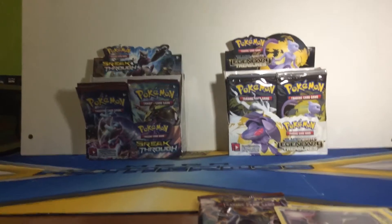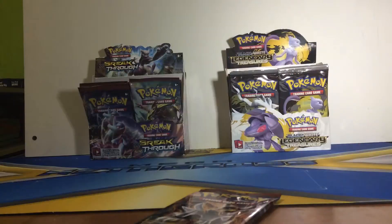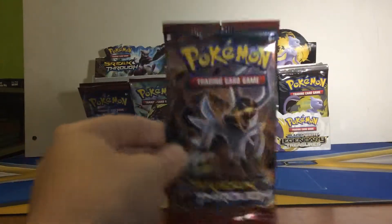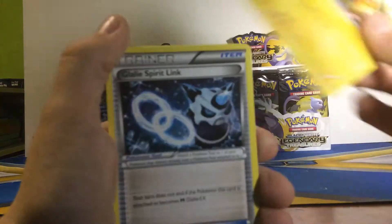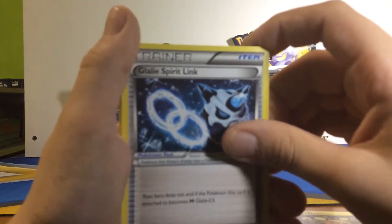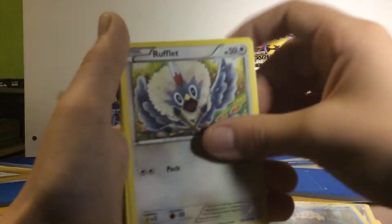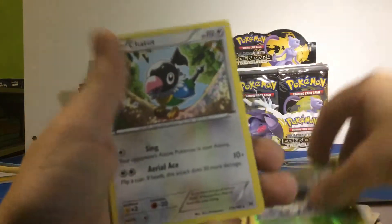That's crazy. Another Houndoom Breakthrough pack. We still have a lot of time left so I'm gonna do some more packs - might get a couple Legendary Treasures in there. Dedenne, Glalie Spirit Link which will help with the Mega Glalie I got, Skyla, Snover, Rufflet, Scatterbug, Cacnea, Snubbull, Sewaddle. And the rare is a Chatot.